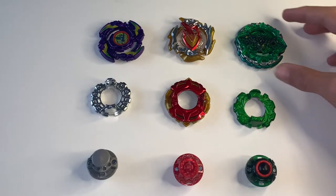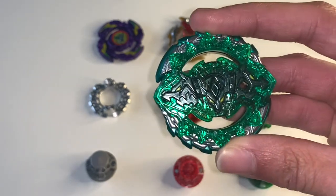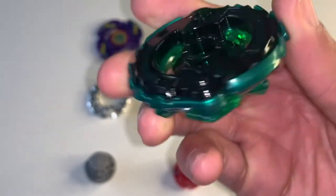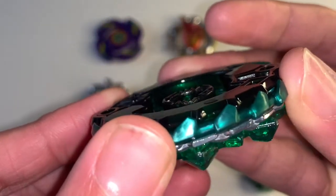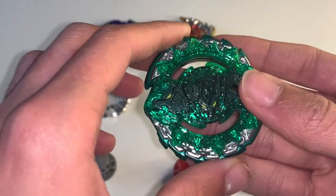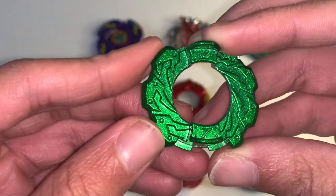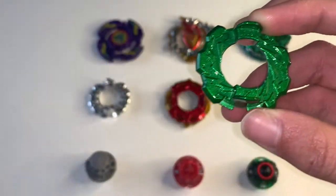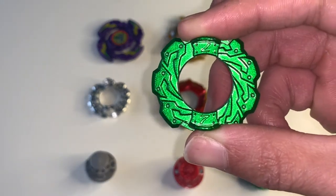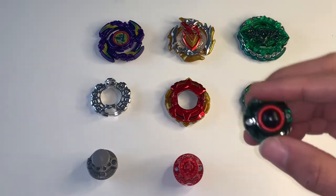Then we've got Hazard Kerbius. I didn't put any stickers on this because I've already got one, so I don't really want this one — I might put it in a giveaway or sell it. Here's the layer and the teeth. It is a good looking layer. Then we've got the weight in green — weight seven. I only just realized it has a seven engraved on it, which is really cool. The green is a sick color. I do wish they'd spray paint the whole underside. Then we've got the Atomic driver — a good driver.